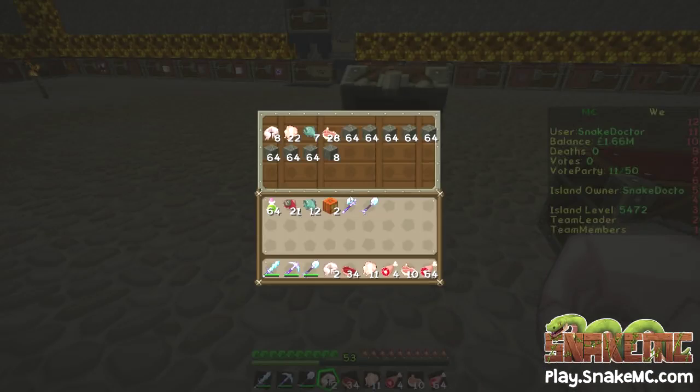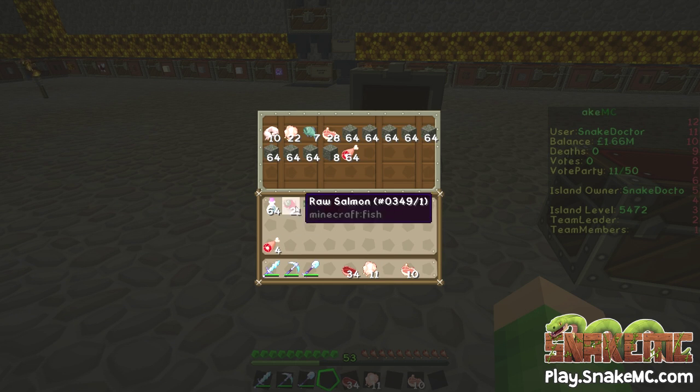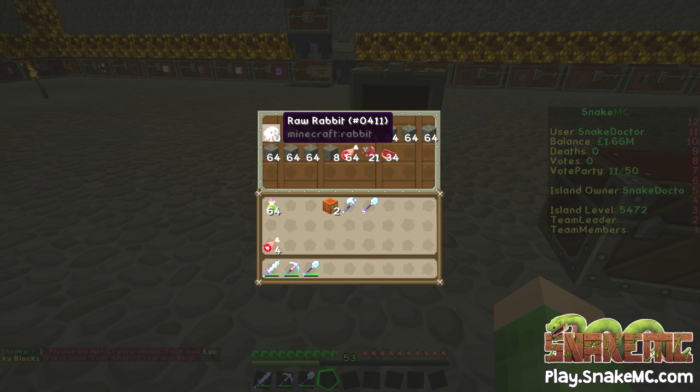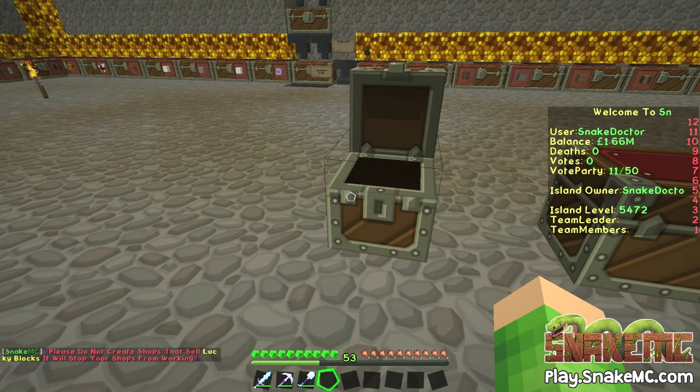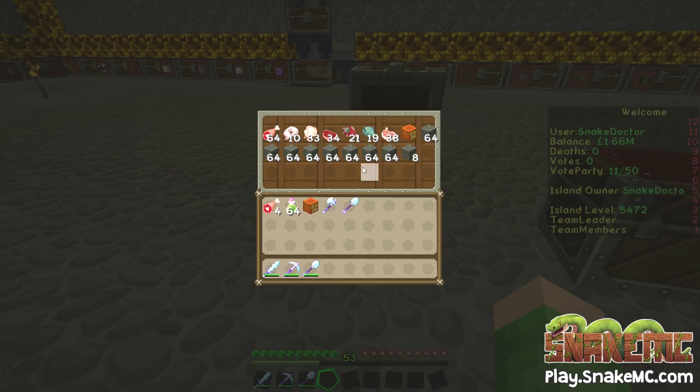We haven't had a dragon egg yet, so that's fine. So I now have — we've now got enough raw mutton, we have some fish, we have some beef, we have some pork. We're getting there. We still need some more of this stuff sorted out. We've got the jack-o'-lanterns, that's good. I think we needed one jack-o'-lantern. Let's just double check — one lit pumpkin, and one dragon egg. So we need a dragon egg. We've got the pumpkin, so we don't need the raw mutton anymore, we just need all these other ones.